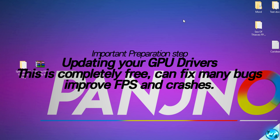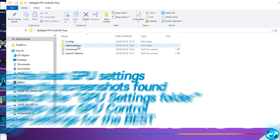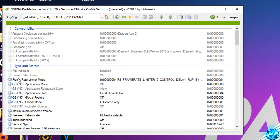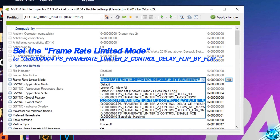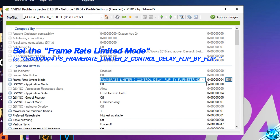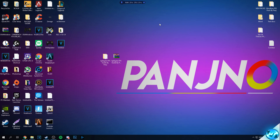For an extremely quick FPS boost for NVIDIA GPU users: go into the FPS pack, head to Optimizations, and open the NVIDIA Profile Inspector. Navigate to tab number 2, double-click Frame Rate Limiter, open the dropdown, and select the option titled 0x004 PS Frame Rate Limiter 2 Control Delay Flip by Flip. Press Apply and exit. This fix lowers frame times in the NVIDIA driver, improving FPS in twitch shooters and reducing input lag for a snappier, more responsive feel.